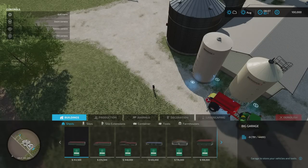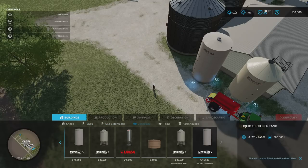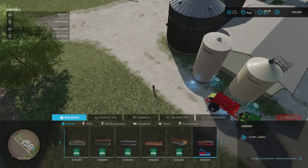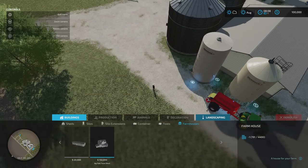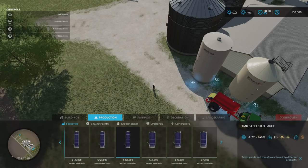In build mode under sheds, there are a load of custom sheds. Under containers, we've got a stainless steel fertilizer tank and a liquid fertilizer tank — 100,000 and 200,000 litre capacities respectively. Under farmhouses, there's the Big Flats Texas farmhouse mod. Under factories, we've got several productions including a silo for grass drying to make hay, a fermenting silo for silage, a TMR silo — each available in large and small versions.